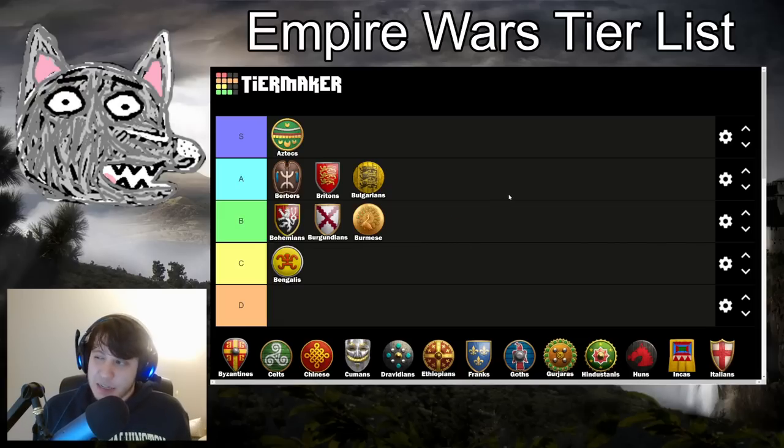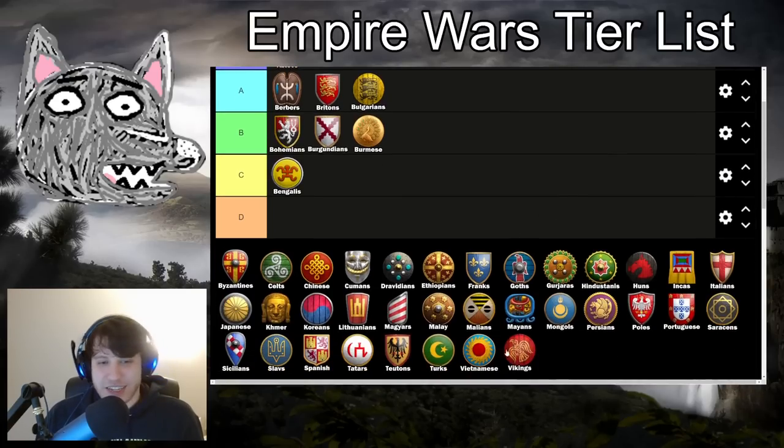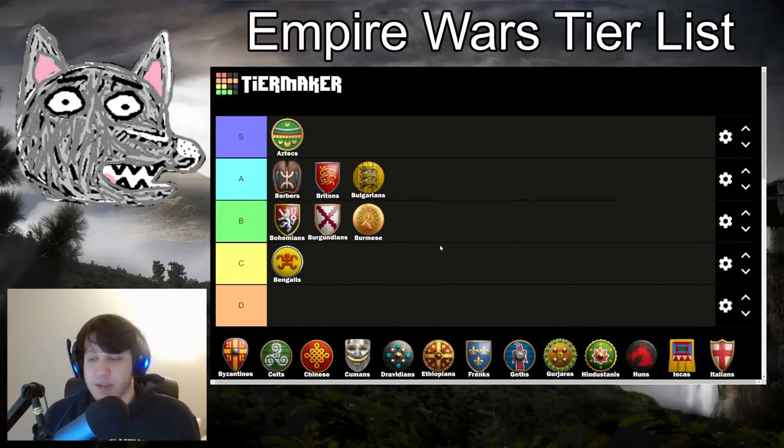Burmese are also going into B tier, perhaps a little surprisingly. Again, no real Dark Age bonus, so you get the free Lumber Camp upgrades right away and can more easily afford your opening. You can't really make good use of your men-at-arms, which is a bit of a bummer, but your Castle Age can be quite strong — Ratha, Monks, Siege, lots of Knights, all quite good. Your Crossbowman play isn't super good and your Skirmishers are a little sad, but you still have enough deadly options. Burmese can be a tough civ to deal with, especially against melee-heavy civs like Franks, Bulgarians, Teutons, Lithuanians, Magyars, Malians — Ratha and Monks can be tough, and you have strong late-game Halbs and Hussars.